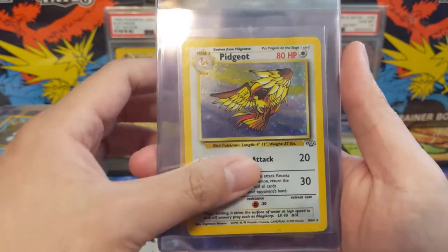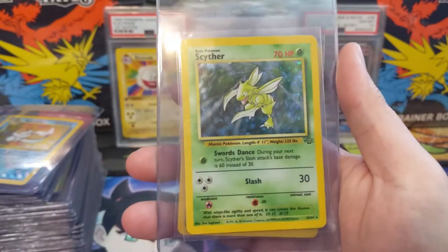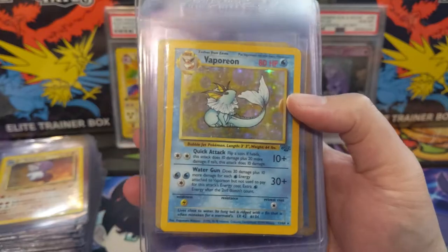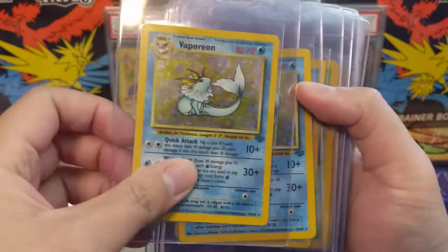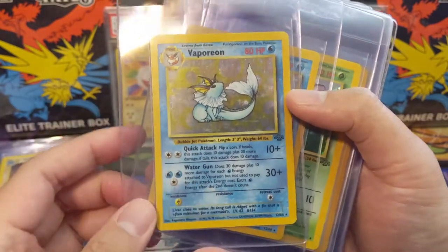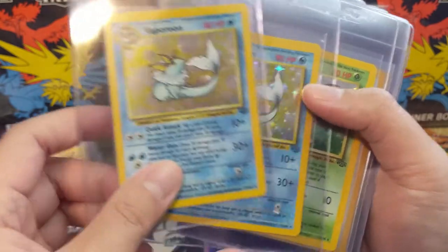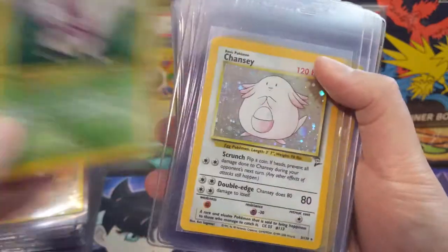We jump right to number eight and then we got Scyther — very cool card. Continuing with Jungle, we have a bunch of Vaporeon. Long ago, about 20-some odd years ago when Jungle came out, I tried to make a deck around Vaporeon, so I kind of just had a bunch of them. Then we got Venomoth from Jungle.